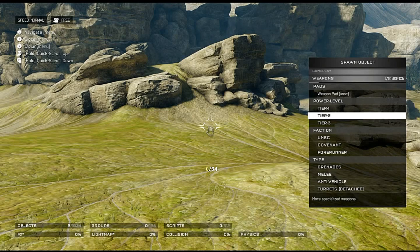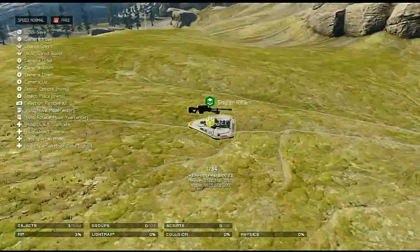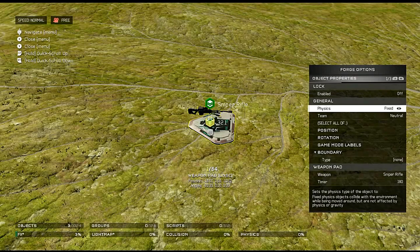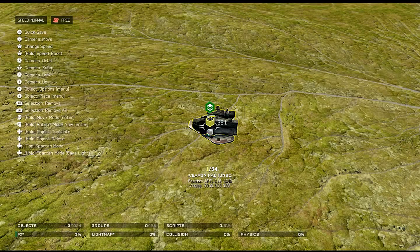Back to the gameplay stuff — we got tiers listed right there, so there's no second guessing. We have pads — a weapon pad, very nice. My guess is you can change what kind of weapon it is. Yeah, that is really wow — okay, that is the Spanker rocket launcher. Rocket turret detached looks pretty cool. Really cool that we get the weapon pad.